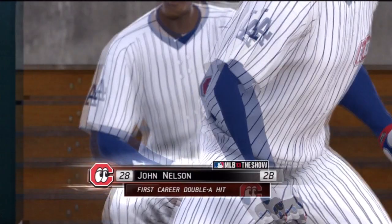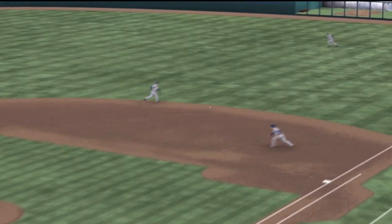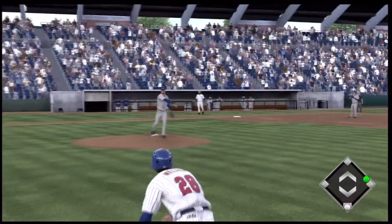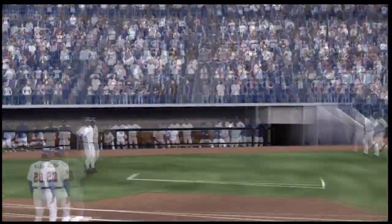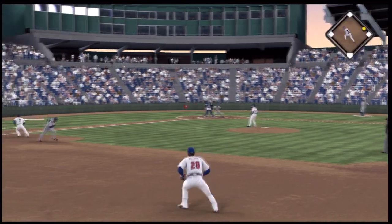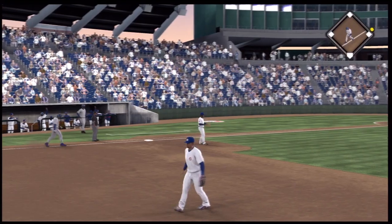That right there was his first hit at the Double-A level. With that first knock out of the way, he can now settle in and start working on the next one — of course he's aiming for that first major league hit, but he's got to start somewhere. After that first hit, I'm going to get a base running blunder. I didn't know what to do — I'm so used to 2K. I end up getting caught out because I didn't even know how to get back. Eventually I learned it was the analog stick. I tried to force a double play but we were a little late.